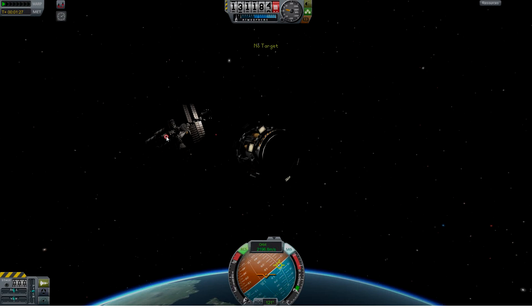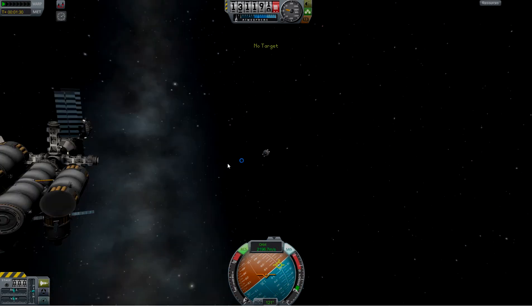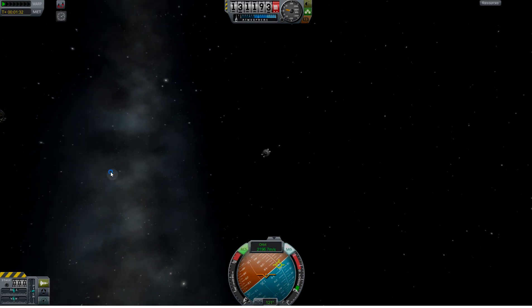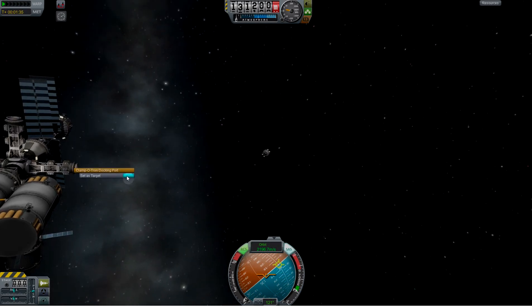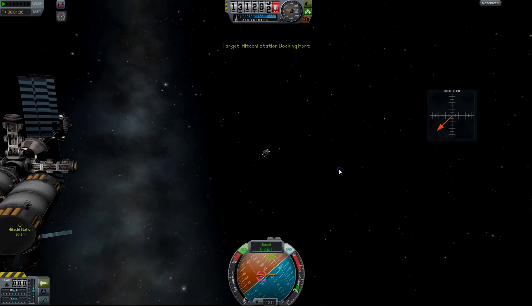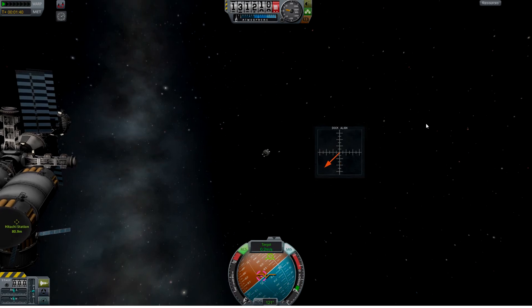Then I'll go ahead and select my target. I'm going to have to zoom out a little bit here. I'm trying to come into this docking node right here, so I'm going to right-click it and set it as target. And you can see as soon as I do that, my docking node indicator comes up.